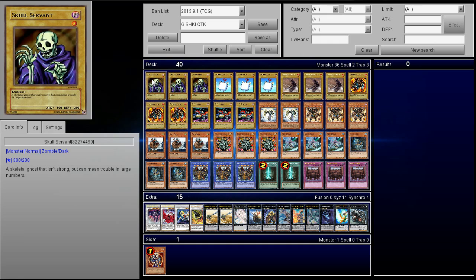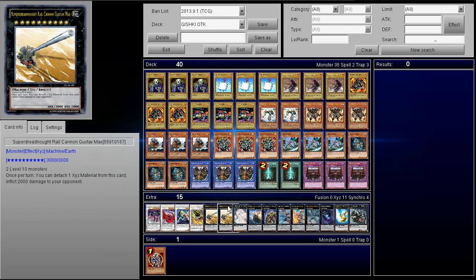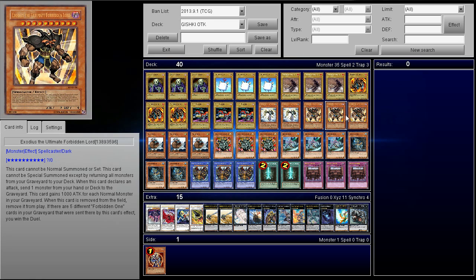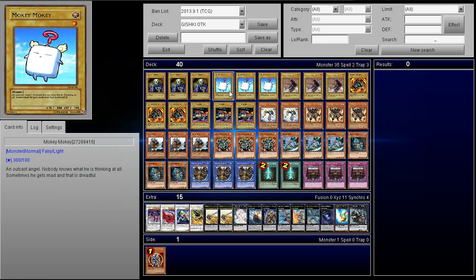We play 15 vanillas. You can definitely put in a lot of other ones — you don't have to play Skull Servant. Originally I was going to play BLS because BLS goes in everything, but I didn't want BLS to be the star player of this deck. I wanted it to be Gustav Max, since you can make multiple Gustav Maxes. Keep in mind the vanillas need to be level 1 — that is very important, because if they are higher level you won't be able to send them with Advanced Ritual Art. I threw in Mokey Mokey because I thought it was hilarious, and Skull Servant — these are Lights and Darks, so it does work if you want to put in BLS.